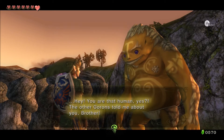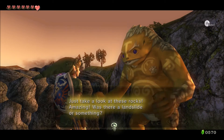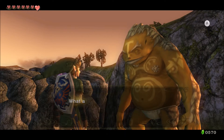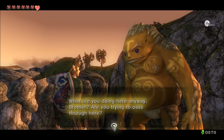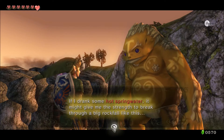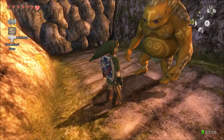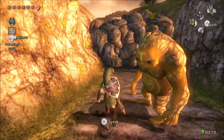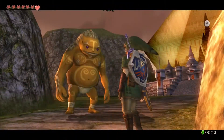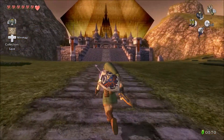Hey, you are that human, yes? The other Gorons told me about you, brother. Just take a look at these rocks — amazing! Was there a landslide or something? Are you trying to pass through here? If I drink some hot spring water, it might give me the strength to break through a big rockfall like this. It's a side quest. We can't just blow it up, I guess. That's a pretty strong rock wall. Note taken.